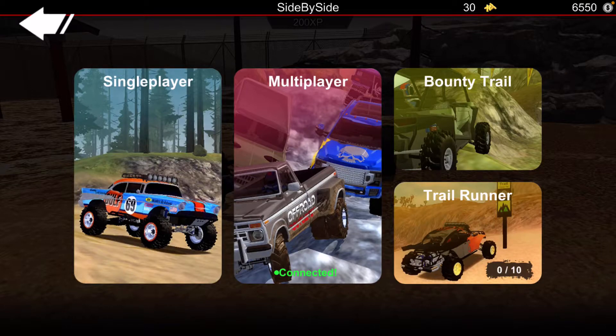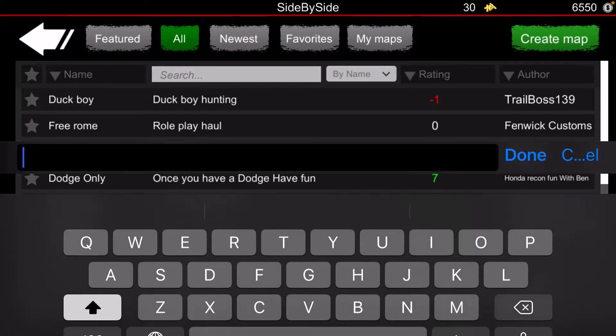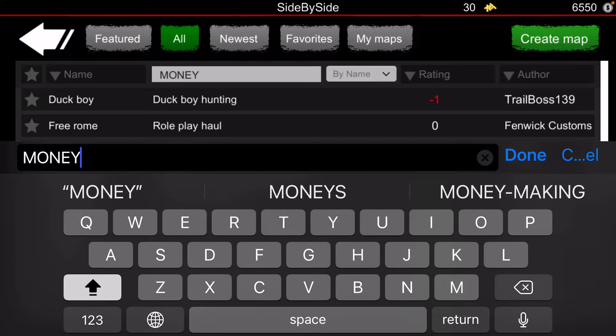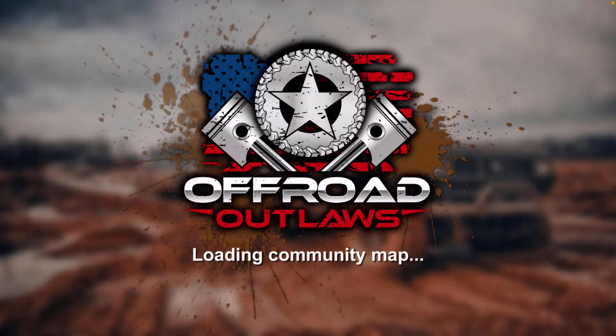You can choose any car, it doesn't matter. Go to single player, custom maps, and then type in MONEY in all caps, click done, and put the rating to highest — it's the top third one. Do not forget that.